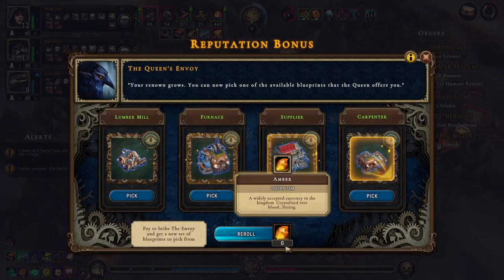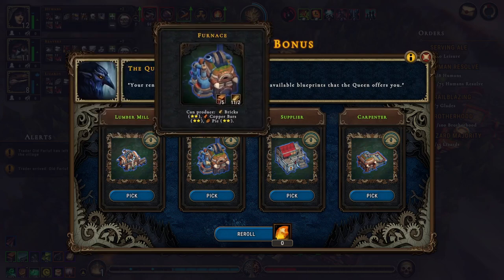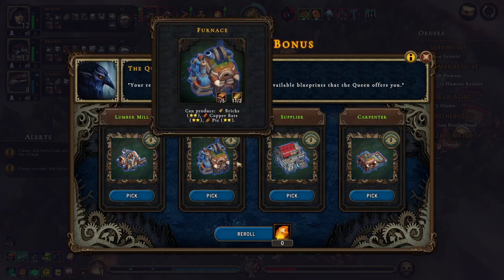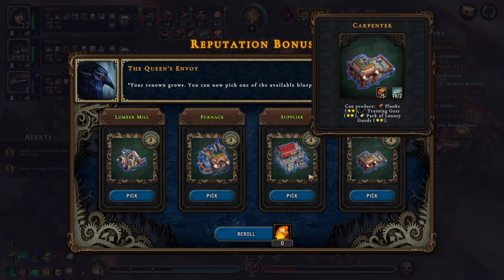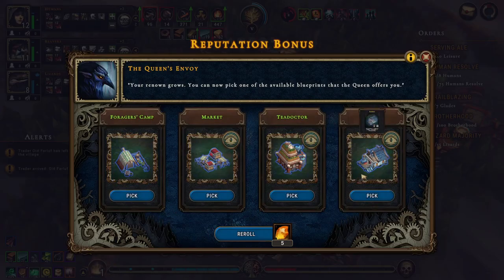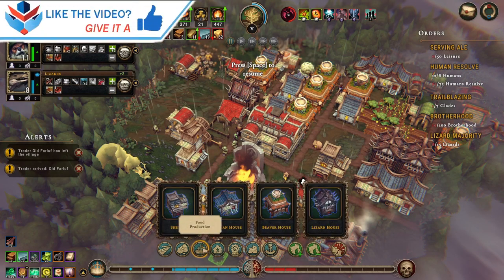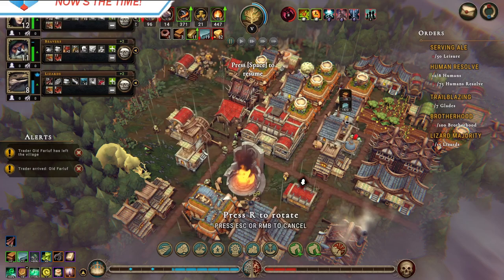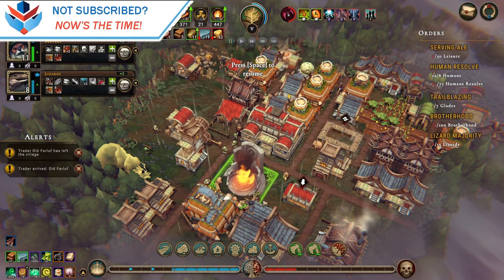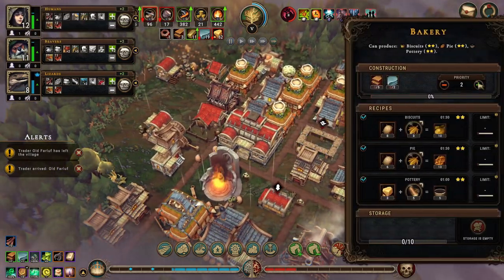Lumber mill - we don't really need. Furnace - no supplier. No carpenter. Let's reroll. Bakery - pick. Food production - bakery. Go. Right in there, and you are top priority.